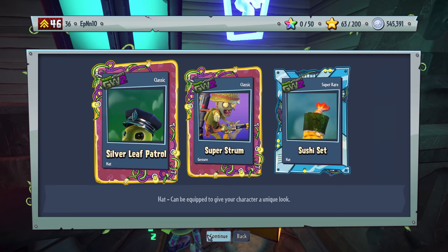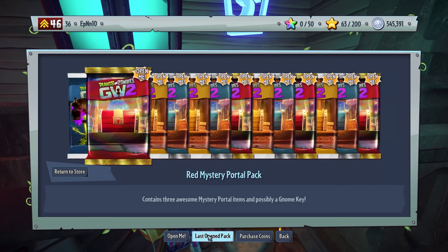Nice, we got the Sushi set. Looks like we got a Super Rare and then two Classics — a Gesture, the Super Strong, and the Silver Leaf Patrol. Wow, they're Silver? I don't think that should be in those packs — it'll take forever to get.